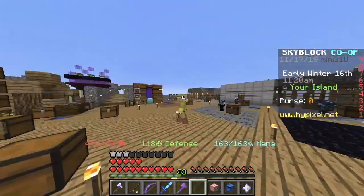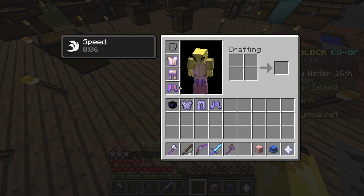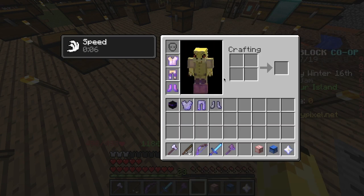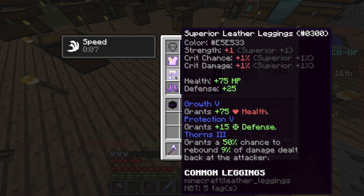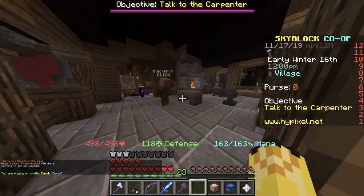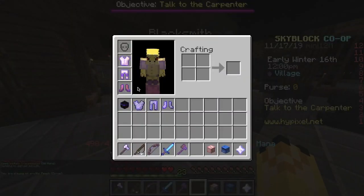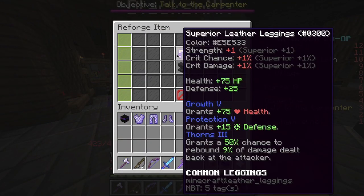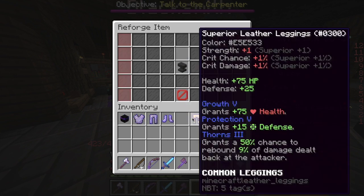Okay, now moving on to get this armor. The first part is pretty simple — all you need is some leather armor dyed accordingly to these colors. For superior, it's a yellow chestplate, yellow legs, and orange boots. Then you want to go over to the blacksmith and reforge it all to superior. I already done that, but you would just put it in until it says superior — this would trick more people.